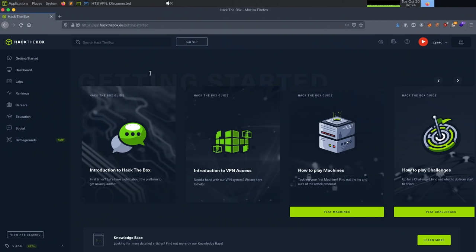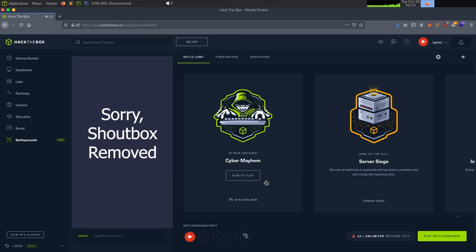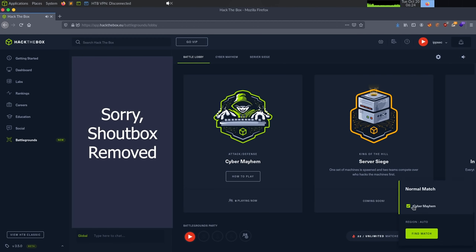To access the Battlegrounds, just go to the Hack the Box website, and then on the left side there's going to be this Battlegrounds link. Click it, and then click Play. This brings you to the dashboard where you can see all the various game modes. Right now only Cyber Mayhem is available, which is a 4 vs. 4 attack and defend game that takes one hour to play. I'm going to click on Play Battleground, select the match type, and click Find Match.